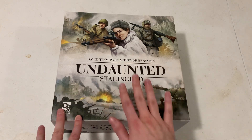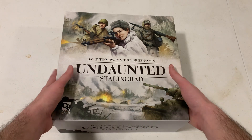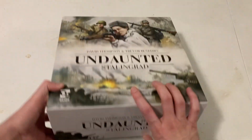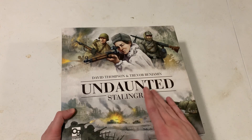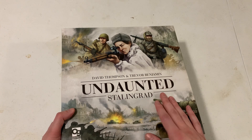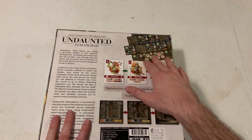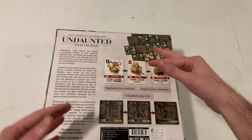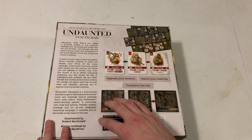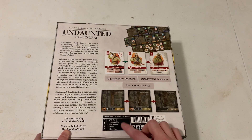Anyway, board game stuff — Undaunted Stalingrad, ready to go. It's a very big, thick box by Osprey Games, designed by David Thompson and Trevor Benjamin. This is the latest in the Undaunted series. There's cards representing units, tokens on the field, scenarios, a whole board you build and fight alongside, and also a campaign game. You get 375 cards, 129 map tiles, 204 tokens, 4 dice, and 4 booklets.